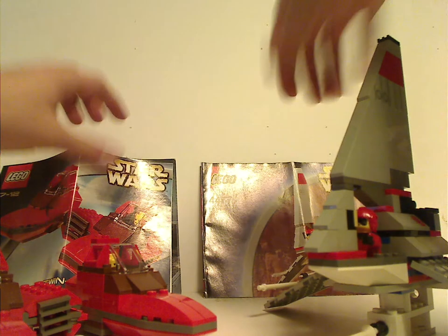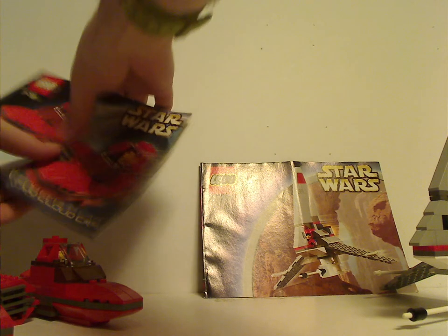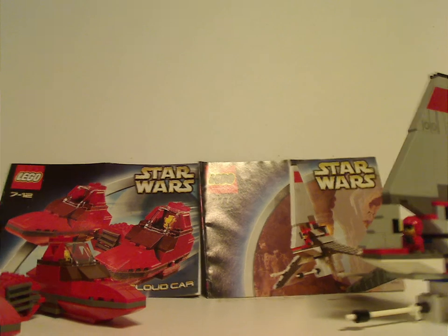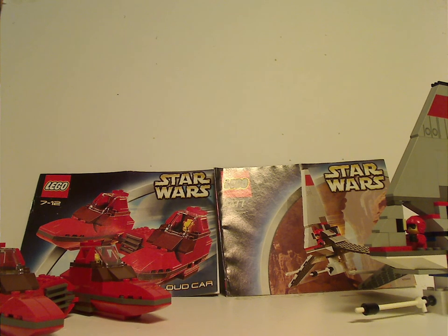Overall, I think these are a pair of good sets for 2002 and 2003 — ones that were never redone until recent times, even though the Cloud Car came with Betrayal at Cloud City in 2018. Not sure why they haven't released it by itself, but whatever. As for the Skyhopper, it's kind of alright, and the remake may have done a little better with minifig selection. If you still have these sets from back in the day, I hope you have good memories of them. For those who don't, go ahead and get them on eBay or Bricklink. That's about it — thanks for watching.